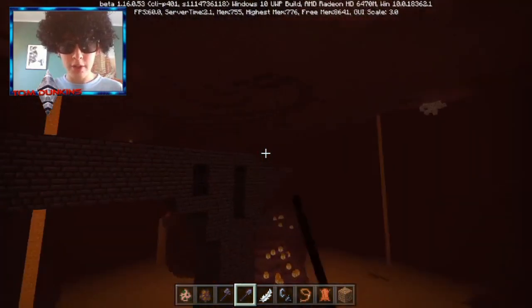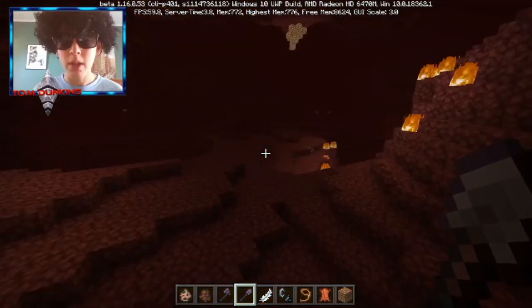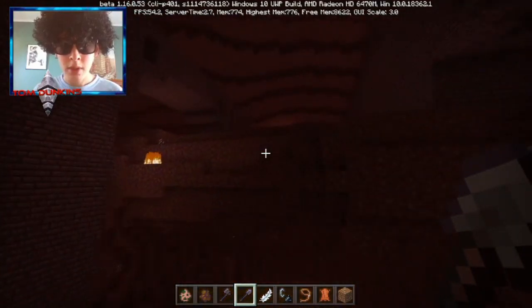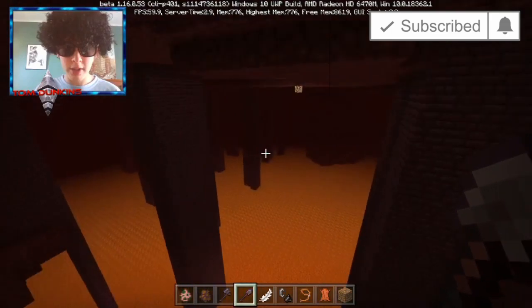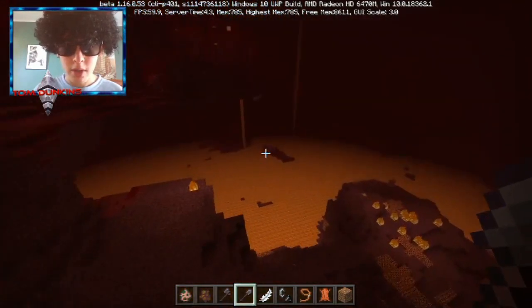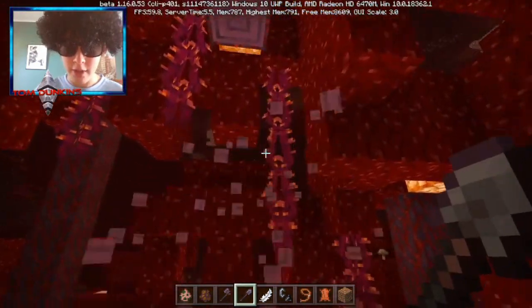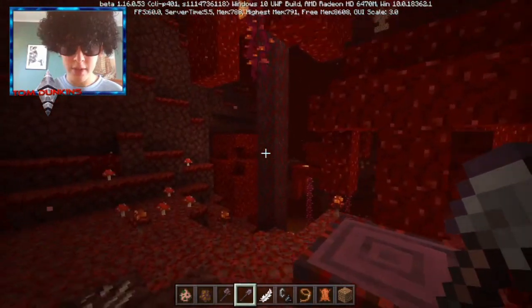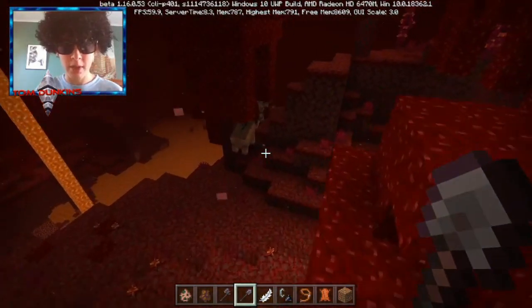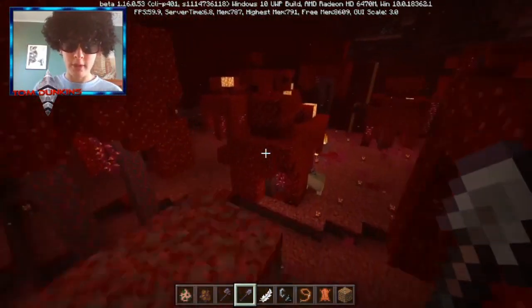Here we have our nether fortress which has been a feature already. I'm not having any luck finding new biomes — this is a big fortress but I cannot find any crimson biomes. Oh! Here we have our crimson biome — oh my gosh guys! There's the stems, this is incredible. There's also this weird floating stuff, and here we have our hoglin following our zombified piglin guy.